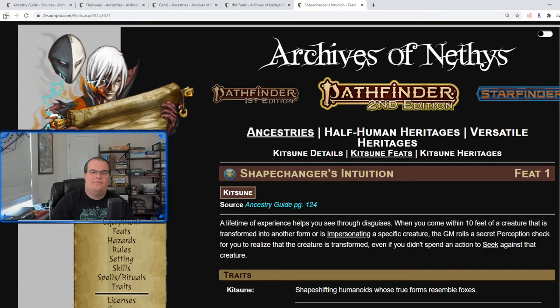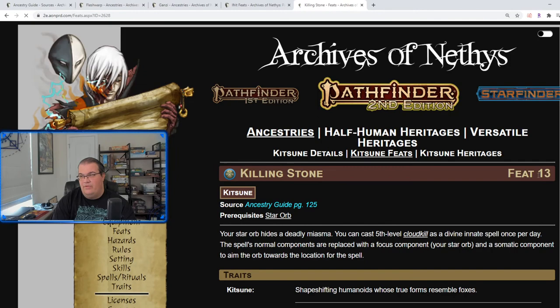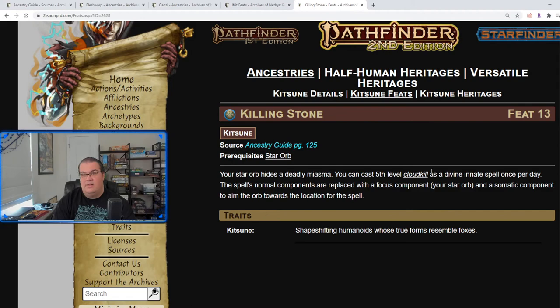Star Orb: your magic is contained in a stone orb — it's a familiar but an orb with no speed, so you must pick the speed familiar ability before it can even move. The reason this orb is cool is because it leads to Killing Stone at level 13, which allows you to cast a 5th-level Cloudkill spell once per day. So that little orb you've been carrying around for 12 levels — now it's going to kill people.